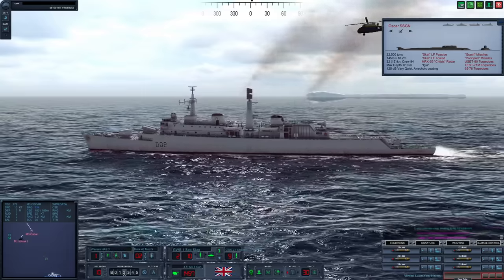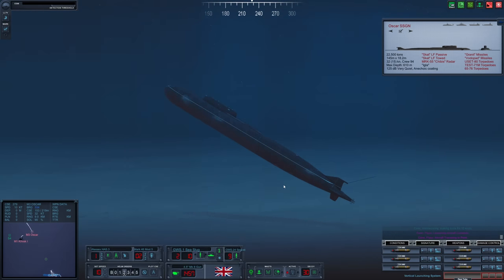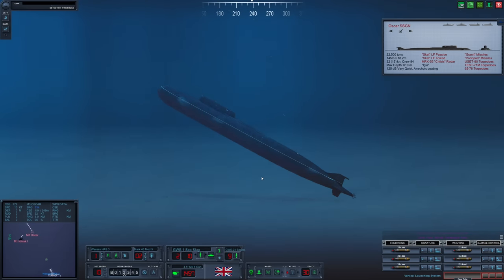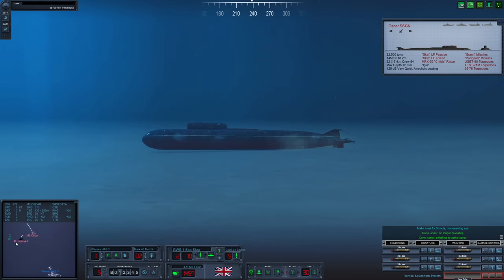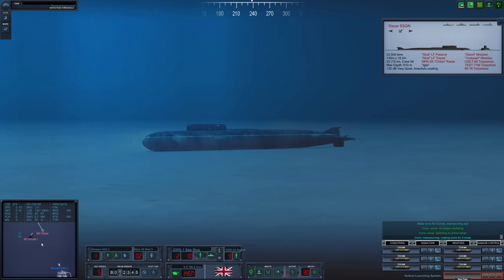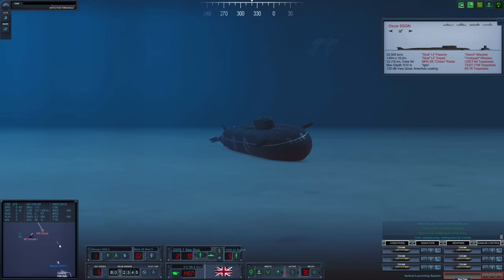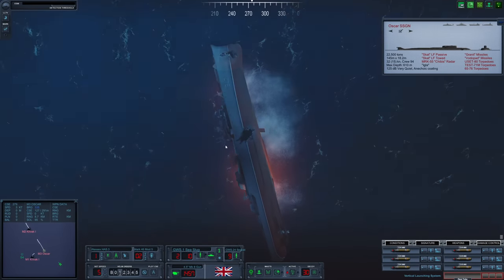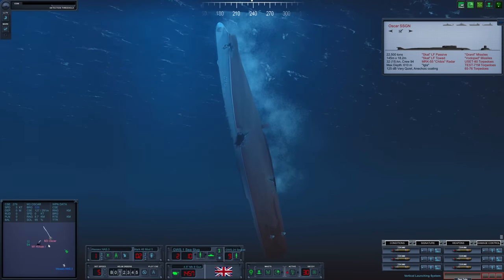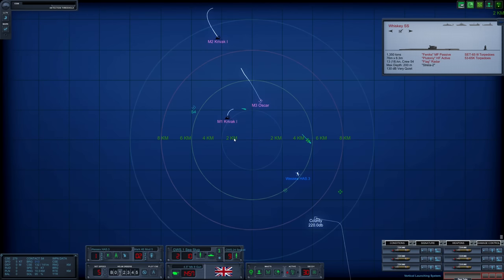We're slowing down to hopefully hear incoming torpedoes — the Oscar definitely fired a fish at us. It looks like she may be settling on the seafloor. We can also see the Kravac on the seafloor. Reduce speed to five knots, turn on active sonar to figure out where Sierra 4 is. We're going to drop two torpedoes right on Master Three — she is settling. One torpedo has been detected, we are clear of it. What an intense battle right from the start. We are tracking Sierra 4 with one torpedo running.